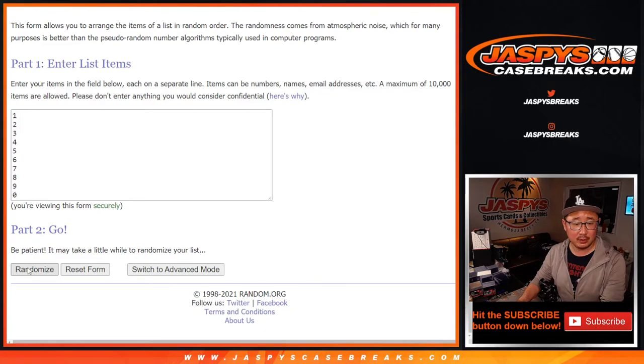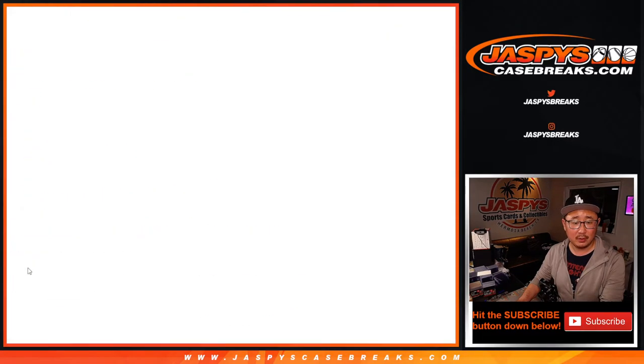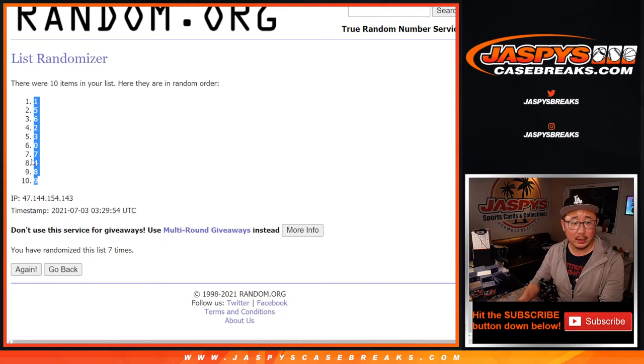Six and a one, seven times for the numbers: one, two, three, four, five, six, six, and a one. Seventh and final time. We got one down to nine.